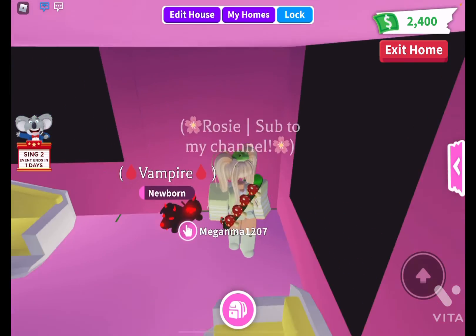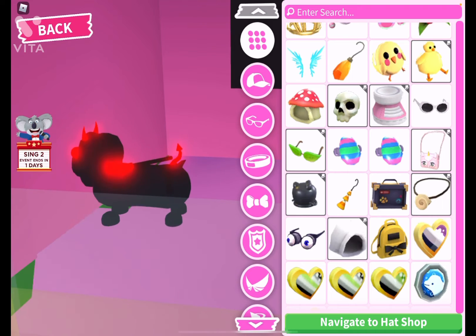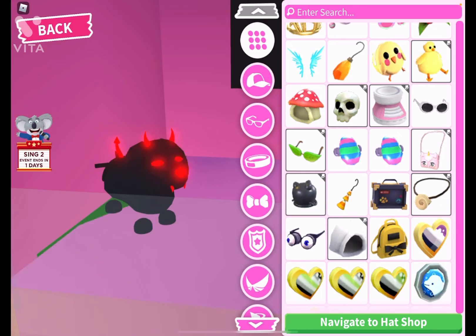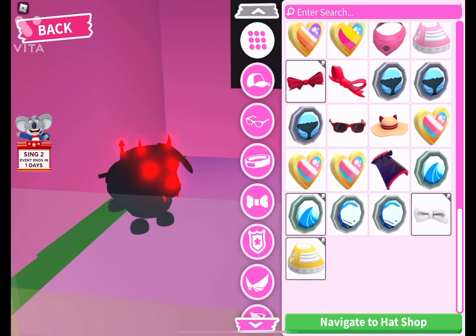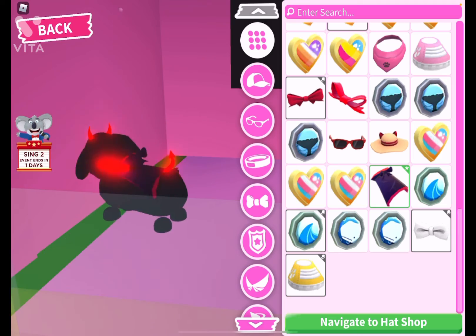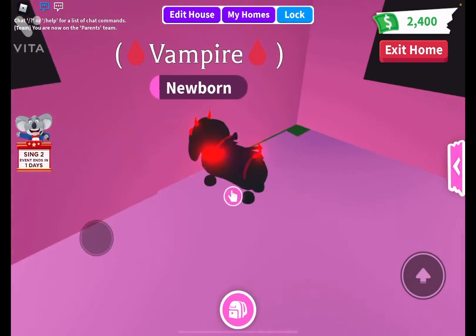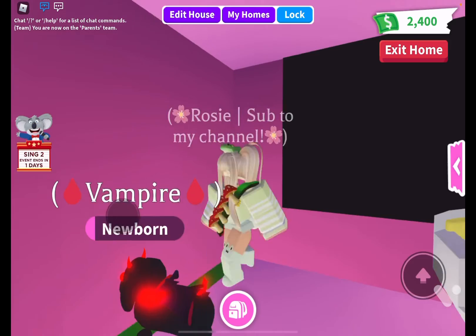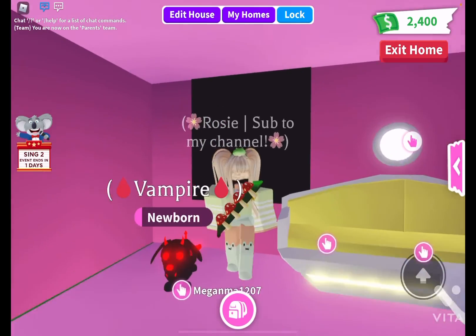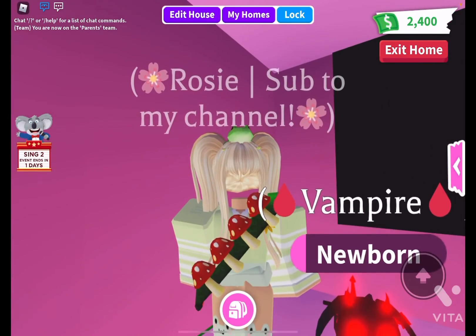For example, if I have my evil dachshund, I would definitely pick pet wear that actually fits it. This evil dachshund already has a back accessory it came with, so I don't have it in my inventory. But since it kind of has a vampire theme with those fangs, I like to put the Vampire Cape on it to make it look extra vampirey. I like to sort my accessories with the right colored pets and the right style pets. I think it's very cute!